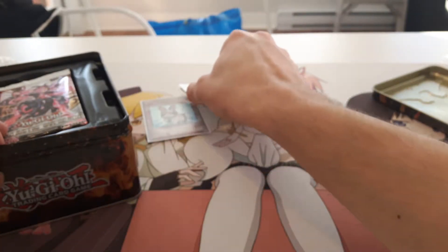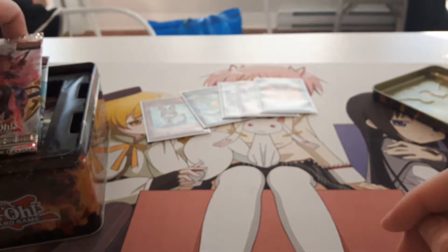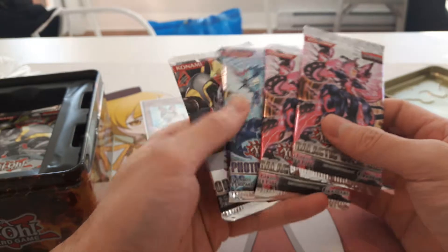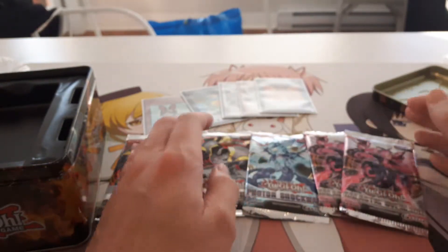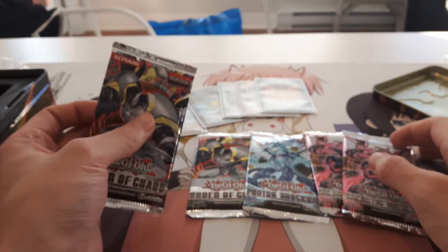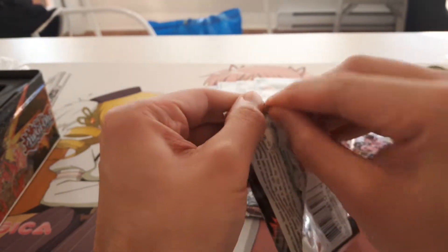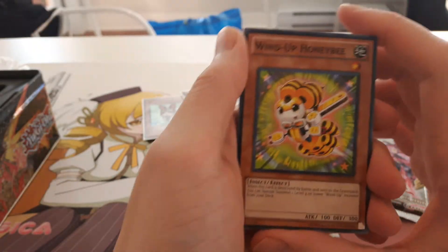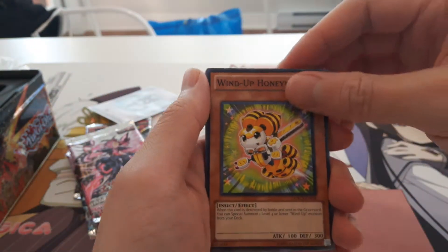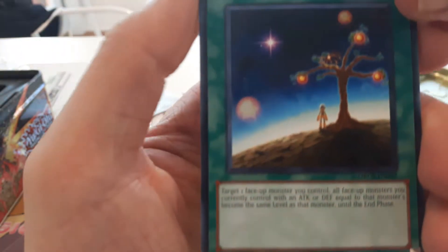Alright, let's put that up here. You can see that blue IKEA bag in the background if you guys can't tell. Alright, what should we start with? We're gonna start with an Order of Chaos.